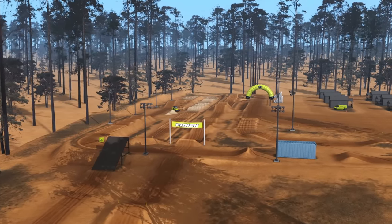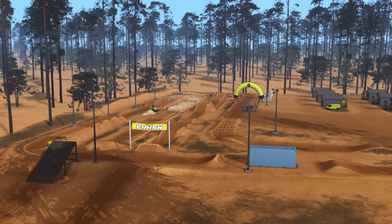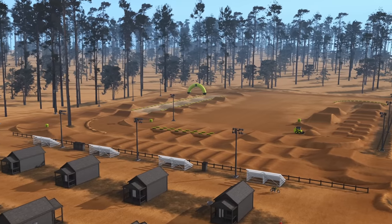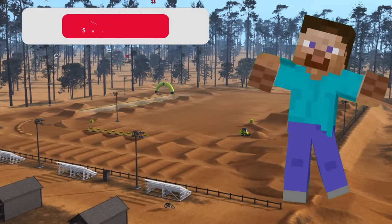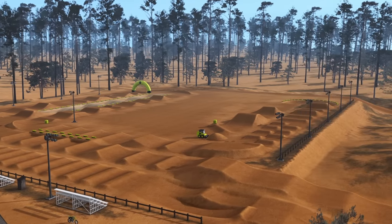The motocross track has some massive ruts and massive jumps — you can really go fifth gear wide open if you want. The supercross track has a lot of line variations: some big lines, some small lines, some split sections. The pit bike track is just a hell of a lot of fun as well. Please drop a like if you enjoy it and subscribe if you're new.